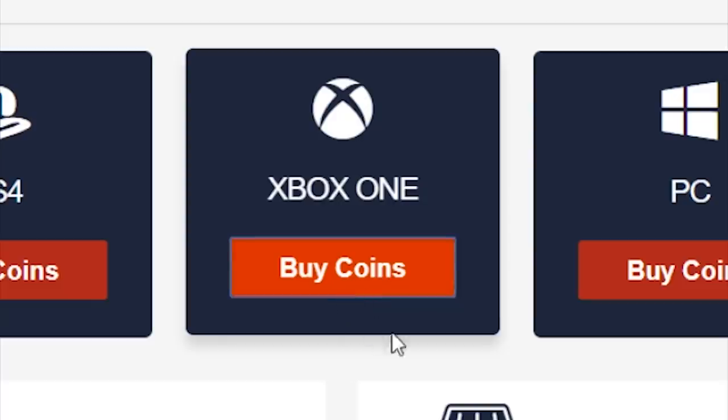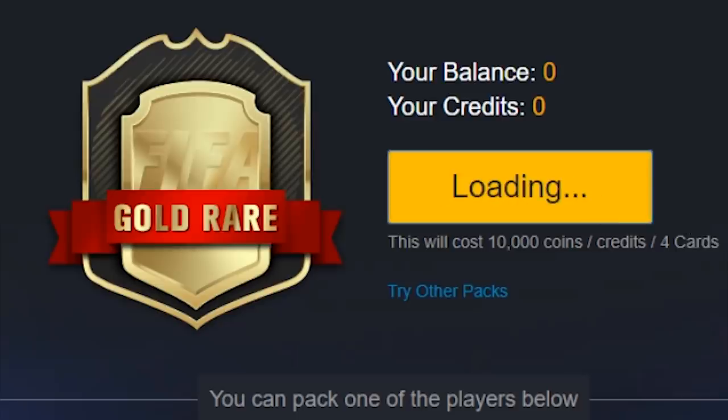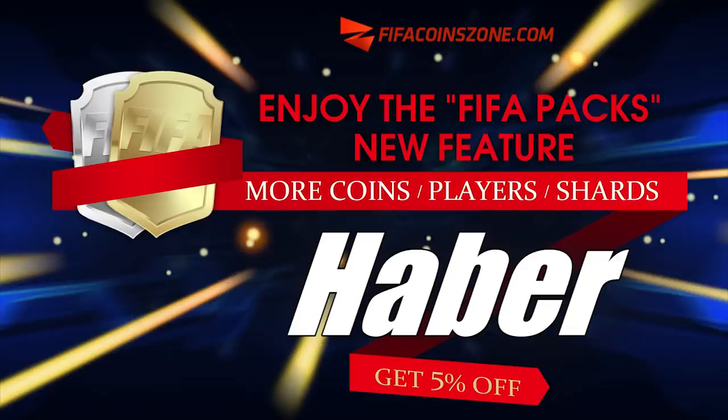If you guys are looking to buy FIFA coins with fast delivery and cheap prices, or open up FIFA packs on a brand new website for real coin totals, check out fifacoinzone.com and use the code HABER to get yourself 5% off.